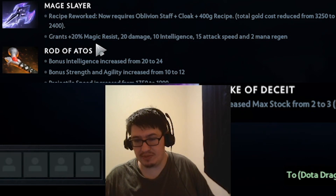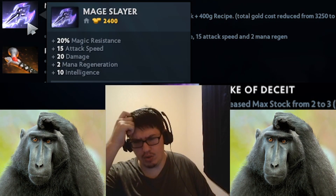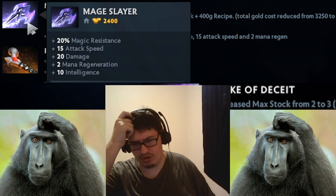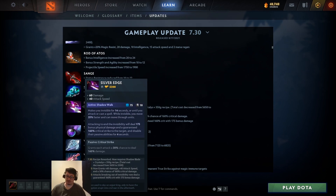Mage Slayer: 20 magic resist, 20 damage, 10 to 15 attack speed, 2 mana regen. Now this is even weirder - honestly this looks like a good tank item because it gives you mana regen, some damage, some attack speed, and magic resist. This is a nice tanky item.